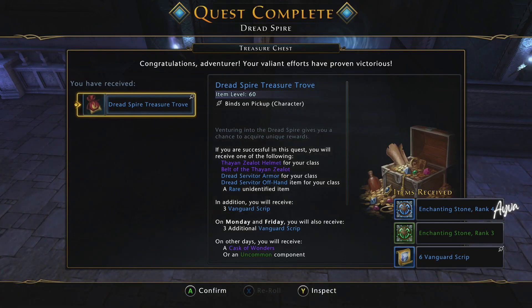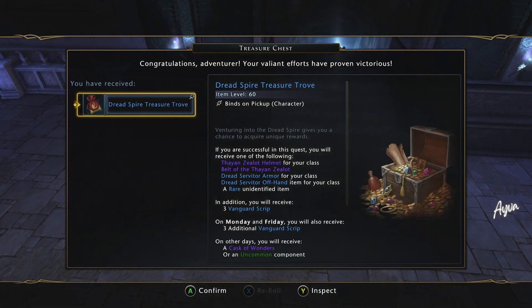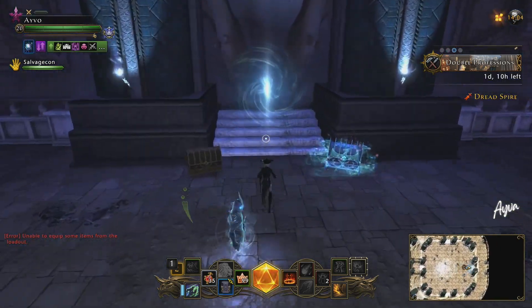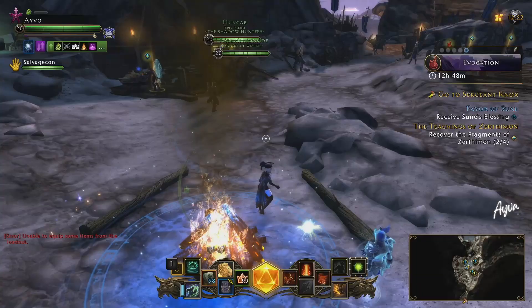And this is what you get out of the chest. I got an enchanting ring stone rank 4 and rank 3. But the rank 5s are abundant, especially if you run a lot of these. There you have it.